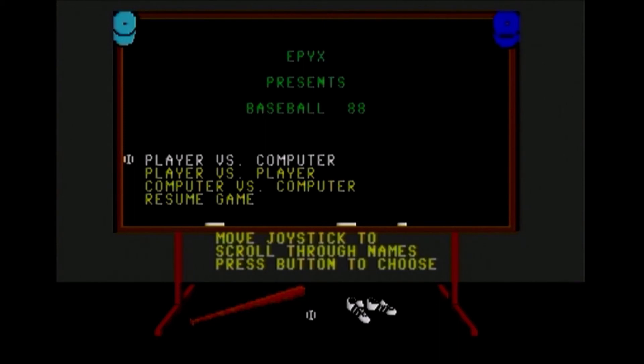This game was published by Epyx in 1988 and it only allows for single games, so there's no season or playoffs. That's unfortunate, but there are a lot of other options. You can see here: player versus computer, player versus player, computer versus computer, and resume game. You can save the game at any time — you just need a blank floppy disk.